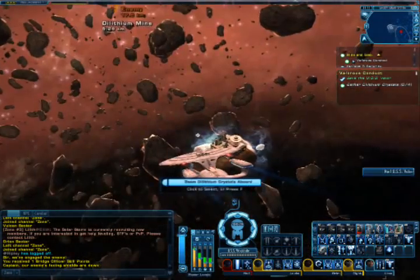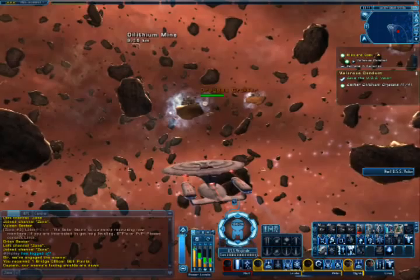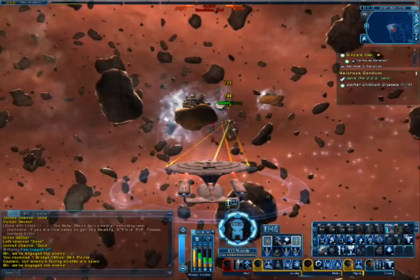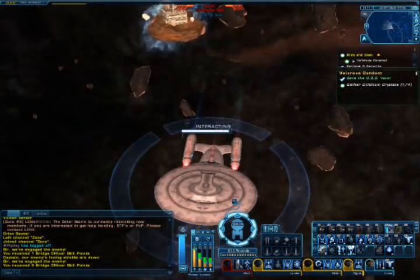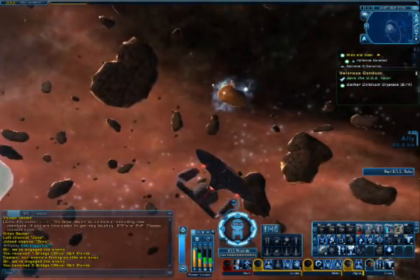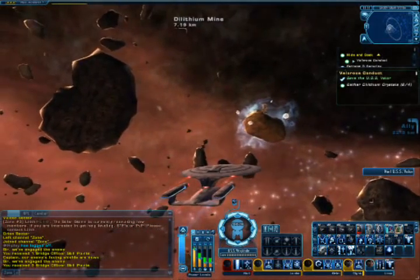So yeah, you're going to be seeing this formula a lot in the game: interact with X amount of stuff and fight whatever enemies happen to be hanging around. This is a formula that the game will repeat constantly. I'm not hailing the Valor yet — I don't need to. I'm tabbing but there's nothing there, nothing I can see anyway.